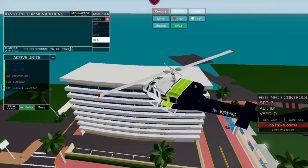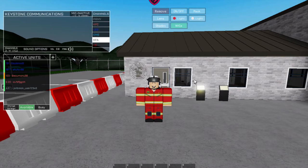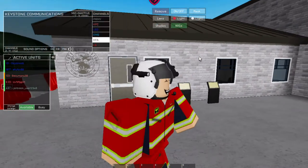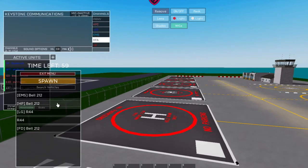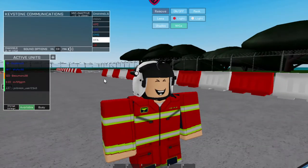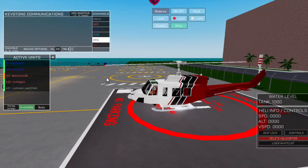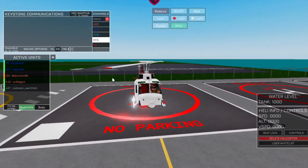Now we're going to move on to the fire helicopter. I put on my red flight suit for this one — you can get it right here. Fire helicopter — it's really nothing much. Go to this helicopter spawn — same controls as the EMS helicopter: F for front doors, R for back, Y to start the engine and stop it.